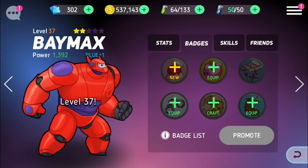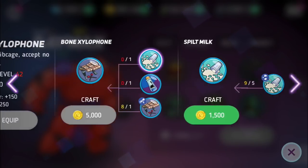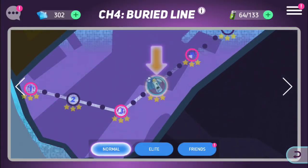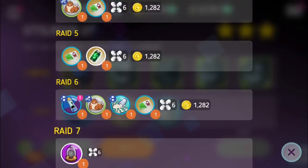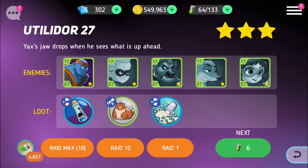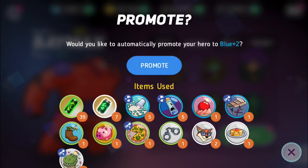Now he's Blue 1. What does he need? Water bottles and milk — he already has the milk, so just the water bottles. Running a 10-pull: got one, two — one more needed. There we go, that's all we need and we can promote him!